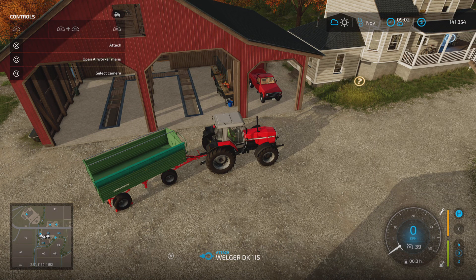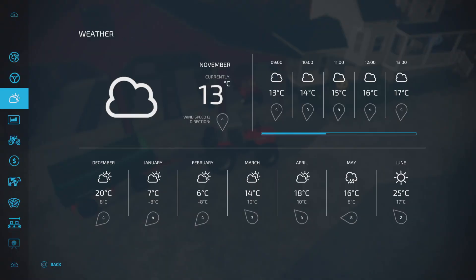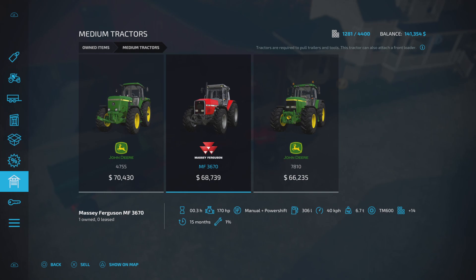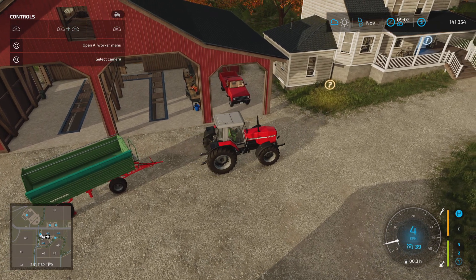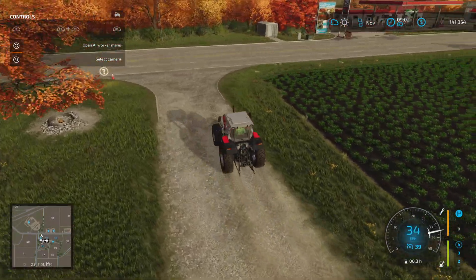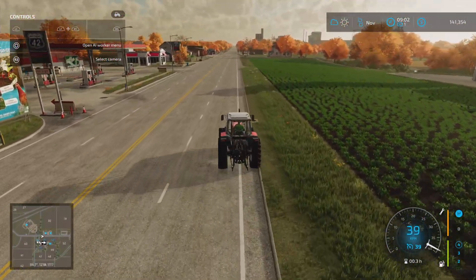Let's drive this on over — basically we're going to sell this tractor to help fund our chicken pen. If we go into our equipment menu and look at our owned items, you can see the $68,739 price tag. This indicates what it's worth, so if you sell it directly from that menu that's what you'll get. However, if you drive it to the shop you will get an increase in profit.